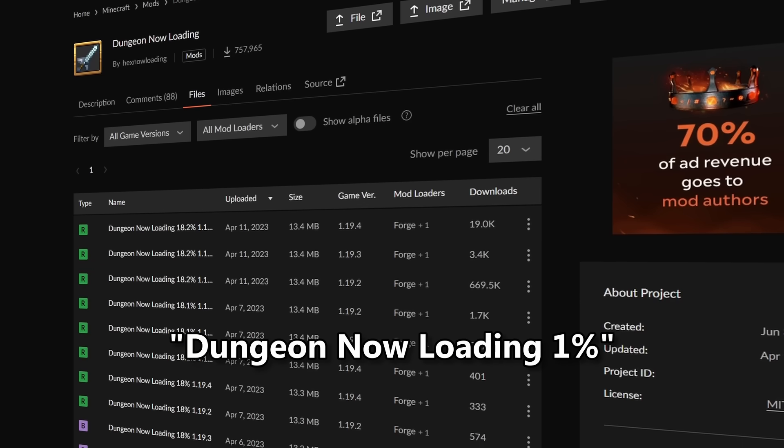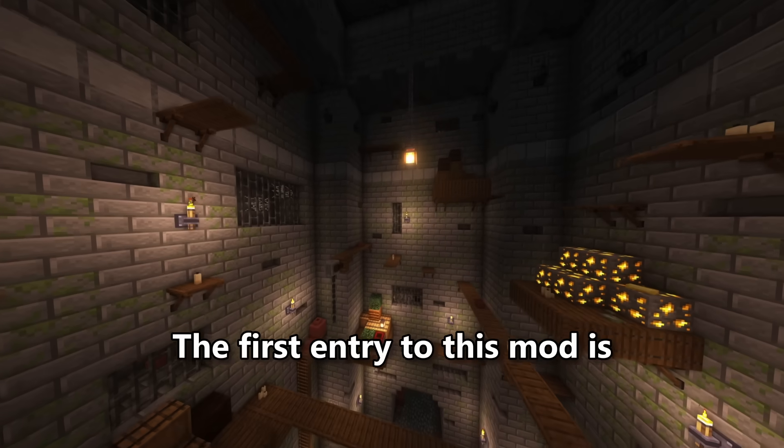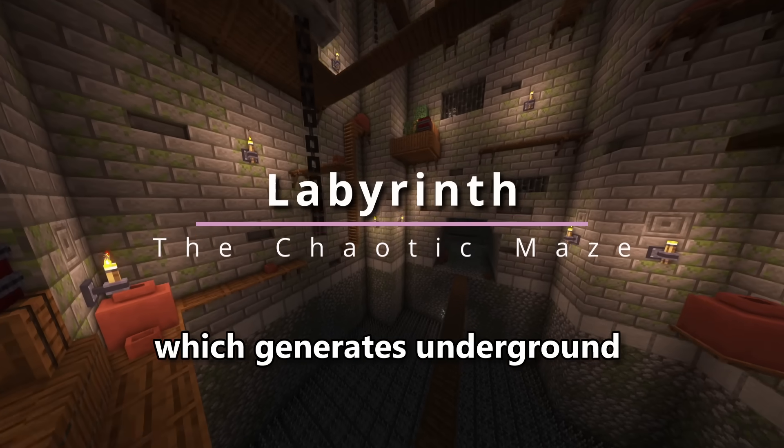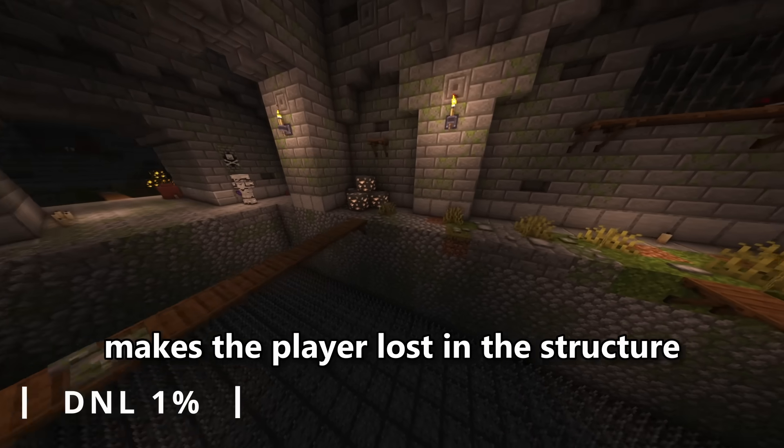The mod is called Dungeon Endloading 1% and it is available as a Forge or Fabric mod. The first entry to this mod is the Labyrinth, which generates underground and, as the name implies, it has a maze-like generation that makes the player lost in the structure.